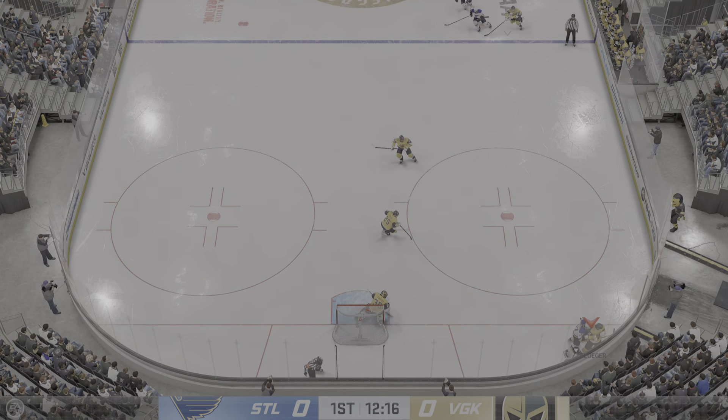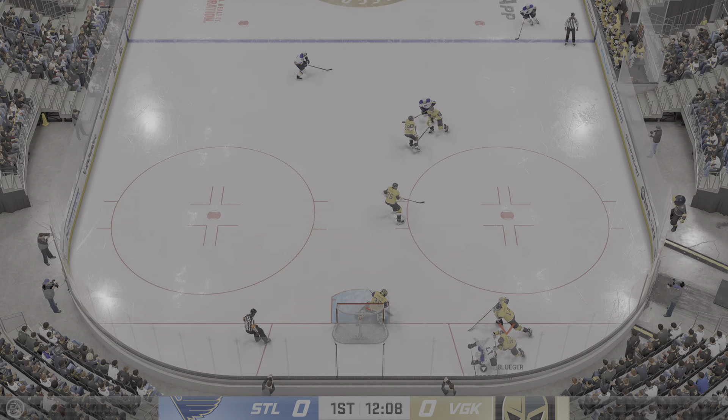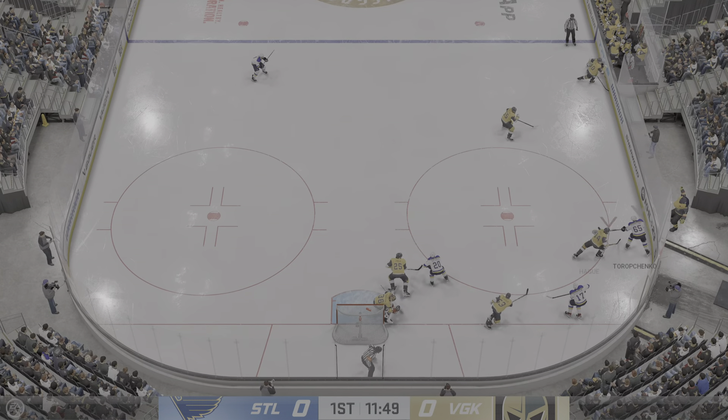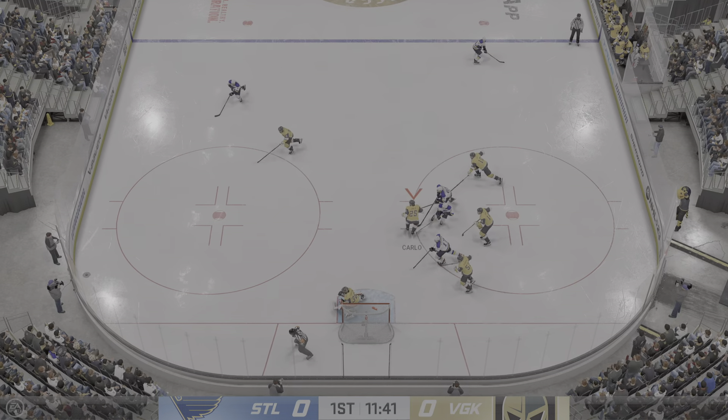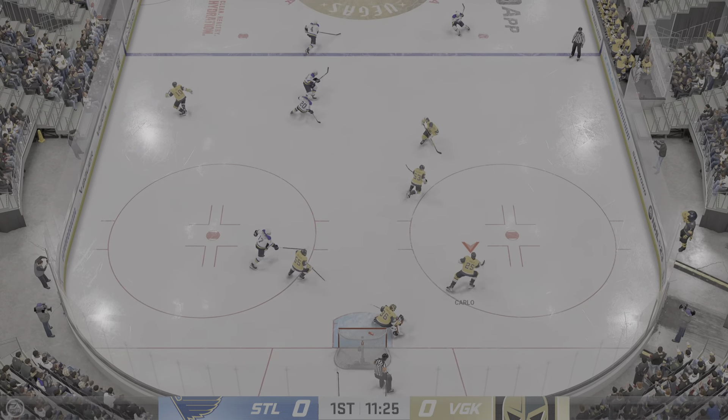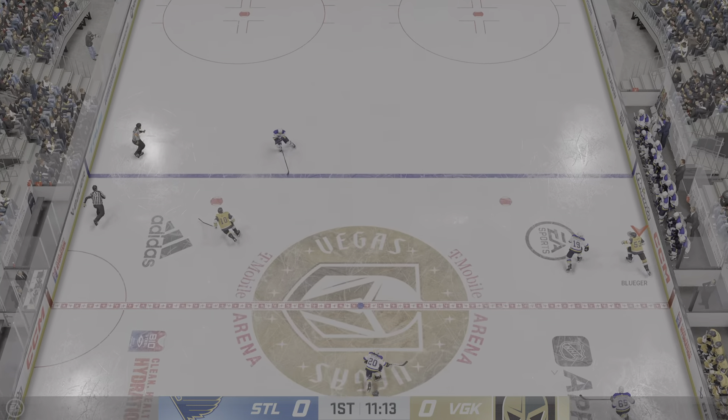They'll battle for that loose puck along the boards. The Blues have it against the wall. St. Louis plays it along the wing, misses the net — just misses the net. But really, the scoring chance is not dangerous if you can't get the puck at the goaltender.